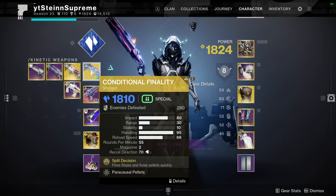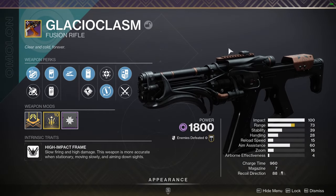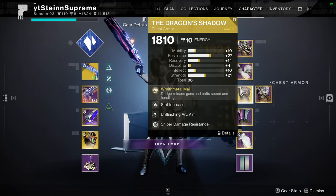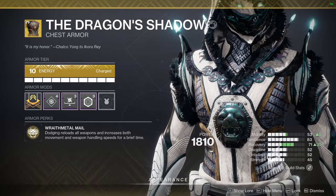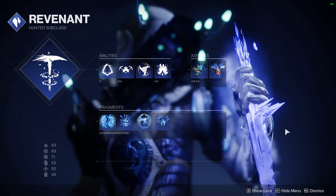We'll probably switch to Conditional Finality, and we have some upcoming videos on the new SMG. We have the best roll of Glacial Chasm — I've gone with our stasis hunter for a change, with Dragon's Shadow, which is going to give us reload and handling speed when we dodge. Quick look at our stasis subclass — mainly just a shadow dive build.